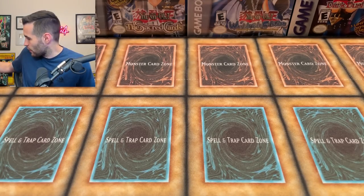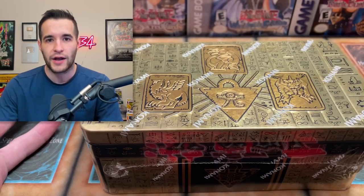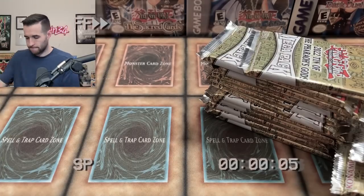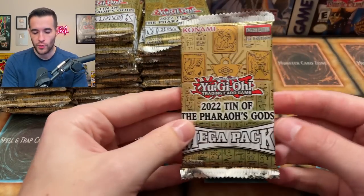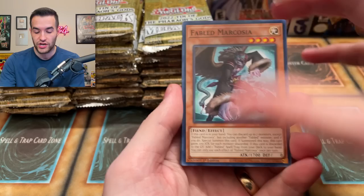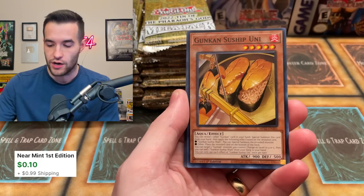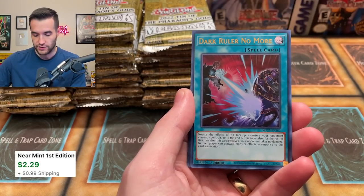We have a huge opening and a huge giveaway today. We have 12 of these tins — I'm going to crack open all of them, get all the Mega Packs out, and then do the Mega Pack opening because it's 36 packs. We did an opening the other day — about half a case — so we have twice as many packs in this video. We pulled some good stuff like Ash and Ghost Bell but didn't pull Prosperity or any of the new reprints.